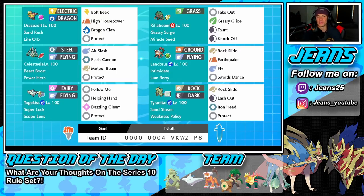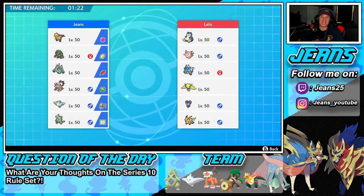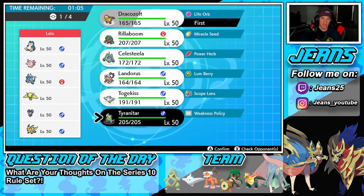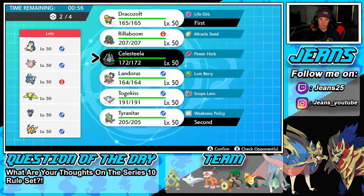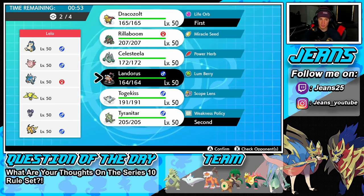Hopping into battle number one, going up against a Snorlax team alongside Clefable, Gyarados, Regieleki, Male Indeedee, and Raichu. Raichu definitely has Lightning Rod as his ability, so I've got to watch out when using Draco's Zolt. I think I'm still going to lead the Draco's Zolt combo, going Draco's Zolt into Tyranitar. I've got to watch out for Clefable and Belly Drum Snorlax — that could be a problem.